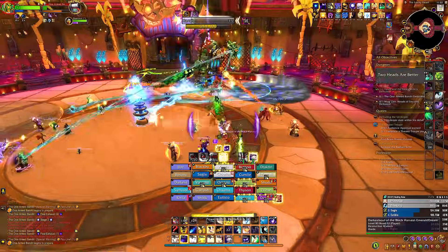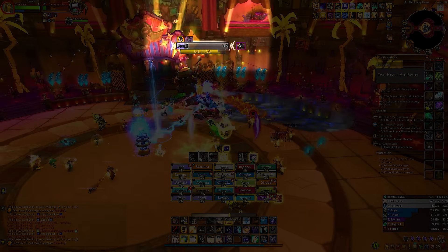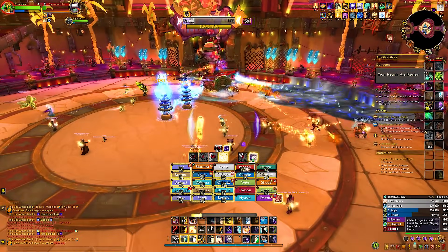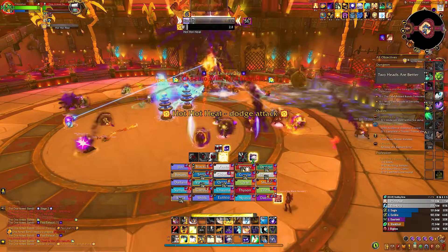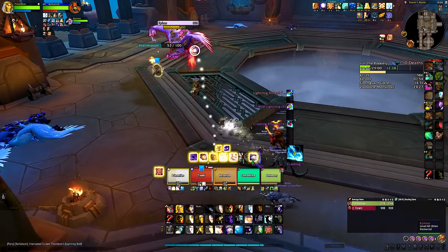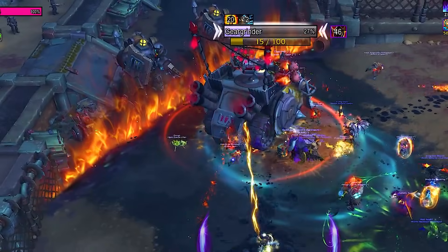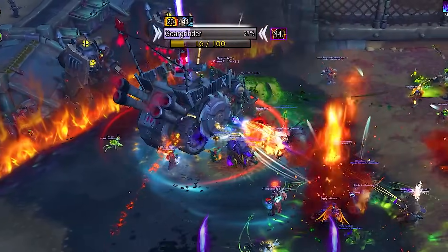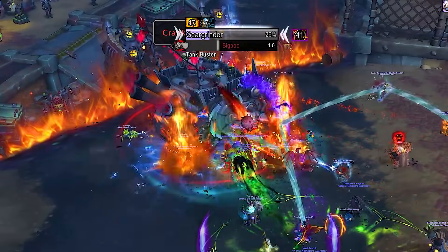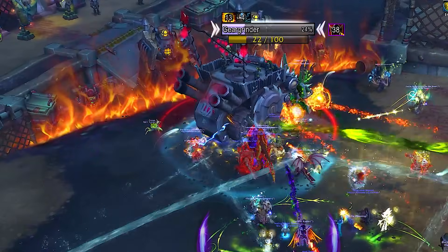Another new feature is the energy bar for bosses. Some of you already saw this but it didn't always work and sometimes it bugged out — not anymore. This was a feature requested by Stan, who mentioned it would be quite useful especially for tanks. There it is, working seamlessly in both dungeons and raids. You can see it underneath the boss's nameplate, and once the boss casts something, it will disappear briefly so you can see the actual cast, then it pops back up smoothly — non-intrusive and clean.